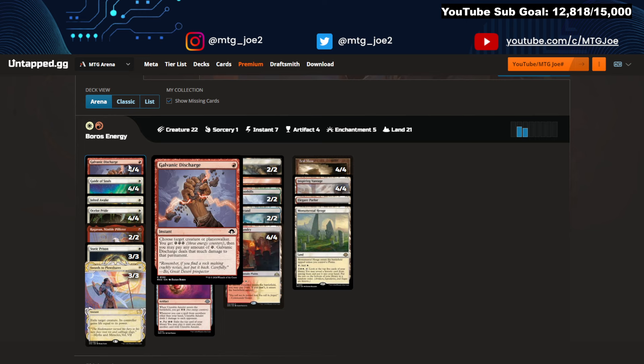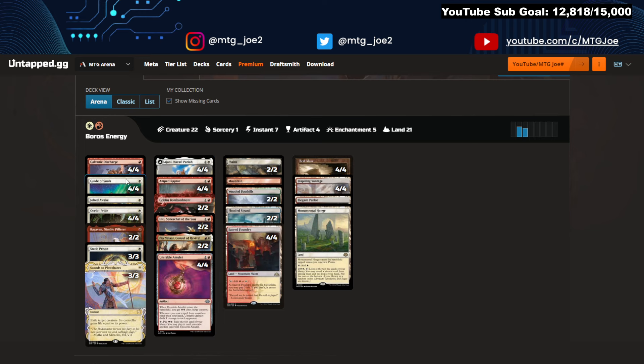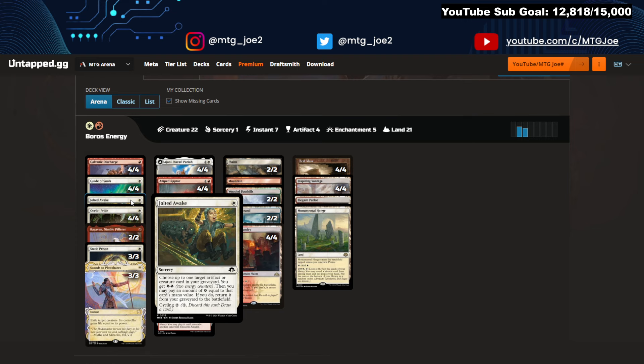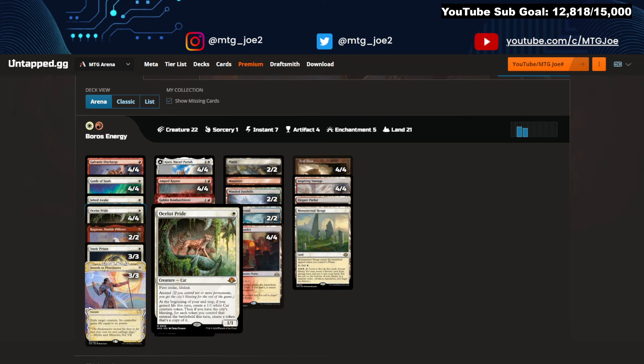You have a removal package with Galvanic Discharge and Swords to Plowshares. Guide of Souls is a Soul Warden that gives you energy, and you can pay energy to give your creatures added power, flying, and make them angels. Shilted Awake acts as a Reanimate. Ocelot's Pride — while it dies to Bowmaster — goes very wide very quickly. You can trigger the life gain off Guide of Souls; it's a cat, which would flip Johnny. So there's a lot of synergy there.